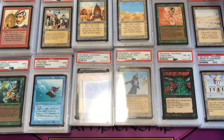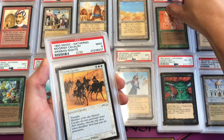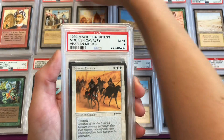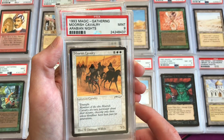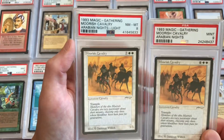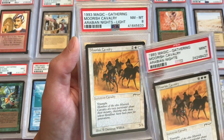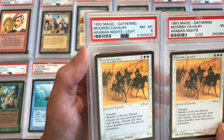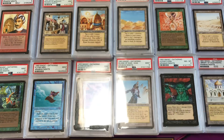Moorish Cavalry is a common with a light and dark print variant — the dark copy is in a PSA 9, common 4. The light copy is near mint to mint 8, and it's only common 1, so the lighter versions were printed in much smaller quantities, meaning the lights are going to be harder to find than the dark common variants.